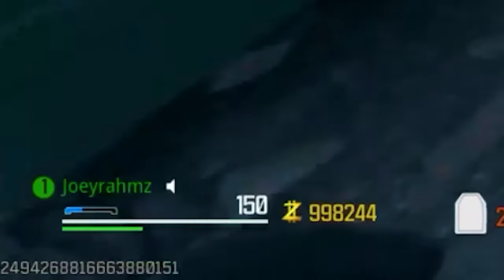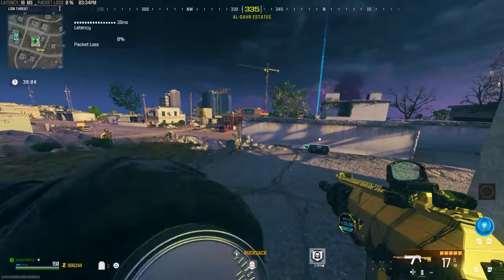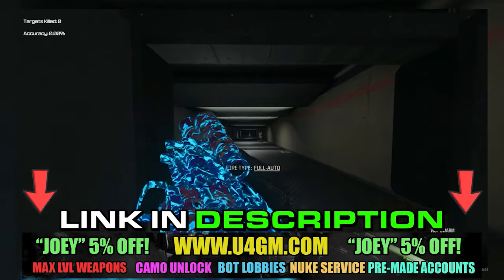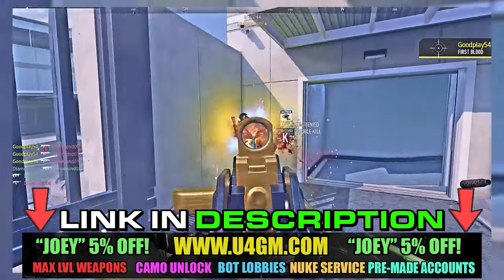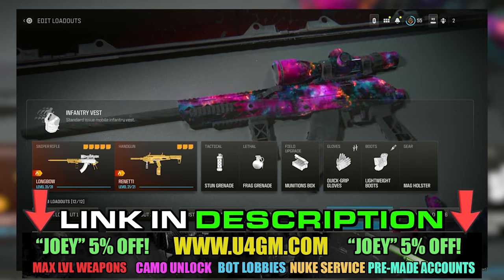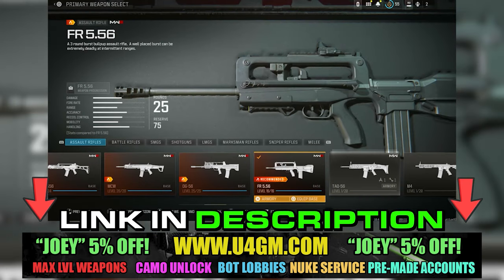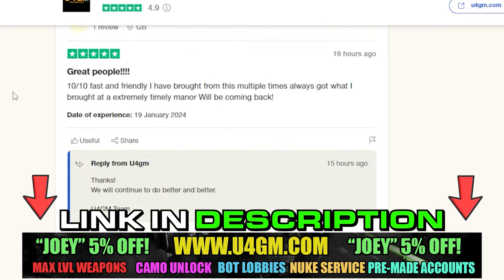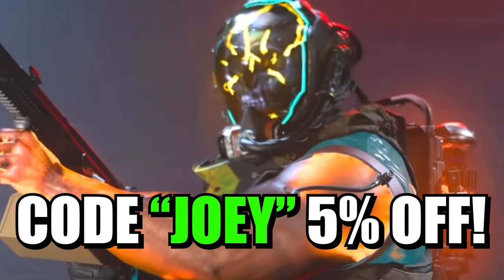For you, it's going to be only 2 minutes of your time to get anything that you want. But first, let me introduce you to my sponsor, u4gm.com. They have the cheapest prices on the market right now and the fastest delivery. You can get bot lobbies from as little as $4 per lobby, unlock all camos for a cheap price, get the nuke skin, nuke services, and pre-made accounts with everything unlocked. Check out their reviews on Trustpilot with over 5,000 5-star reviews. Use code JOEY for 5% off — link in the description.